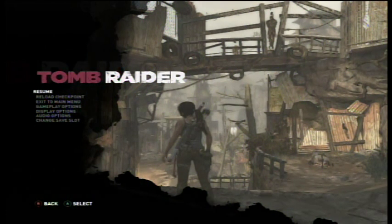Hey guys, and welcome back to another episode of Let's Play Tomb Raider. In the last episode, we made it through the rest of Shantytown. We found another optional tomb, and after raiding that, we got our treasure. And then we finally made it to the big gate, and we're now on our way to the palace, where Sam and the rest of our crew is held.